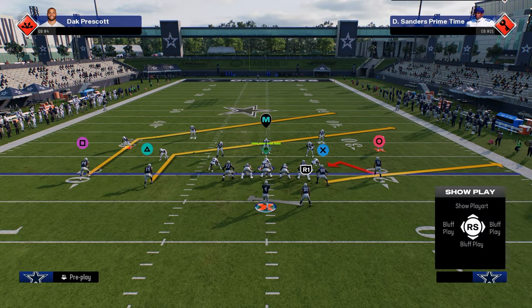Another good combo is using the return route — it spaces out really well and will hold those yellow zones still while you have the post over the top. Bunch nasty has plays you might have never seen: motion China cross has a slightly different post route than a standard post, plus a short crosser. That short crosser gets into a nice area of the field against cover four — the main coverage in this game along with cover three.